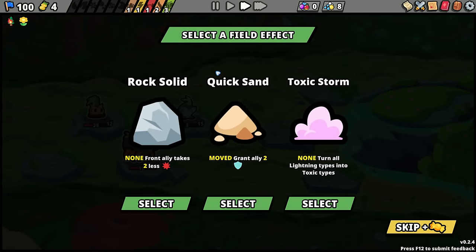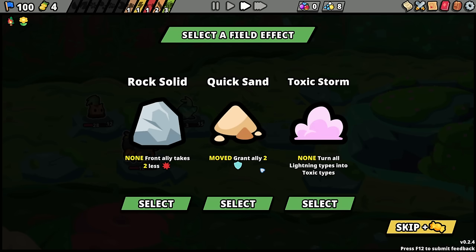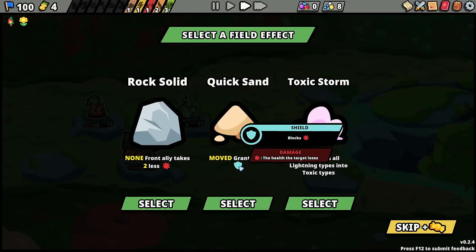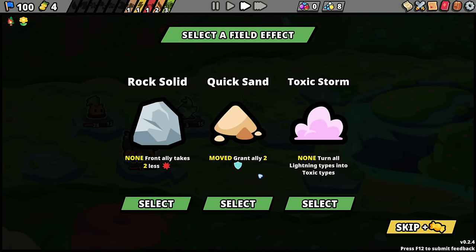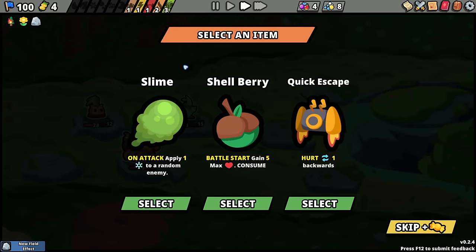Select a field effect. Front ally takes two less damage. When moved, grant ally shield — when I move somebody, grant an ally two shield. Rock solid just seems really good across the board, just in general.